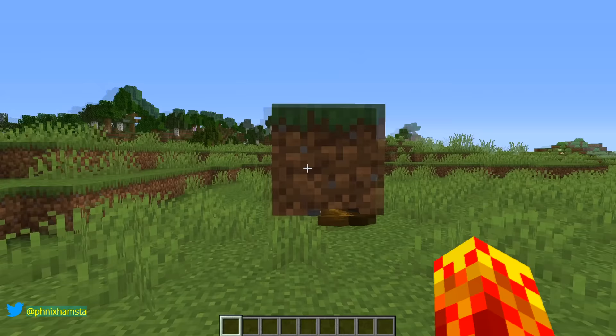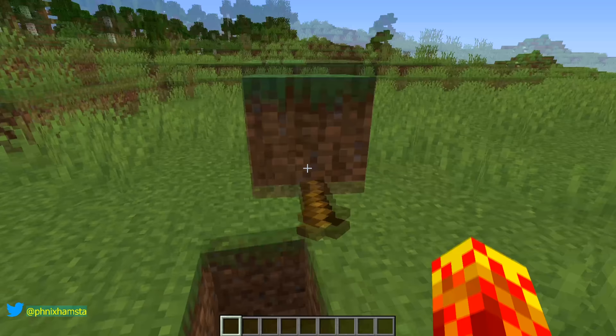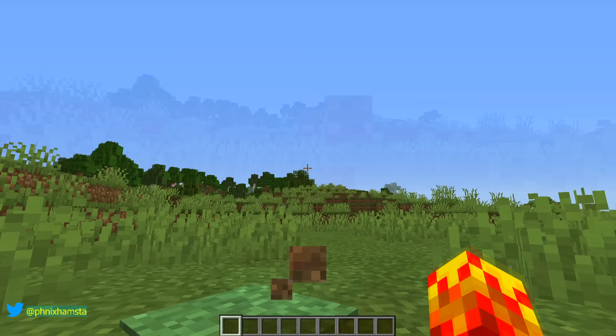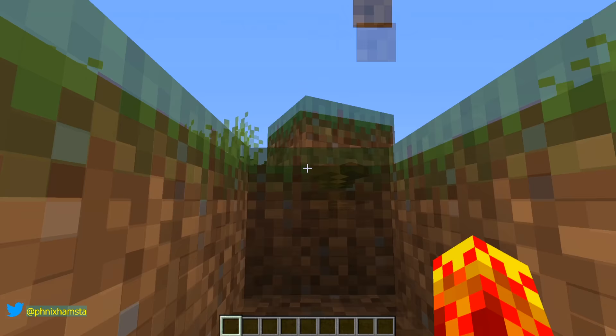There we go. I can take this wherever I want, but let's just stay here. And if I want to get rid of it — like I want to discard the dirt block or the grass block — all I have to do is flick, and it goes behind me. Let's keep going. Let's dig this one, throw it back, dig this one, throw it back.